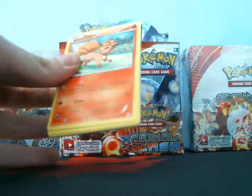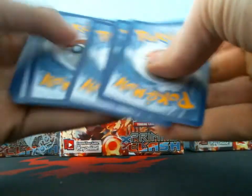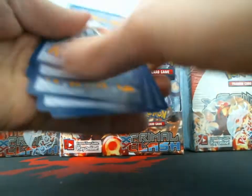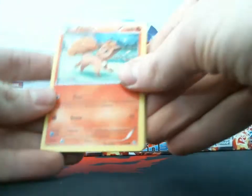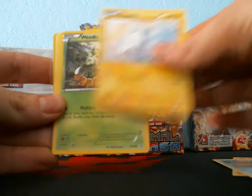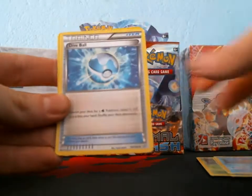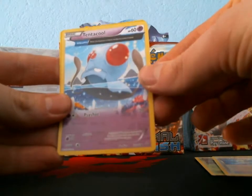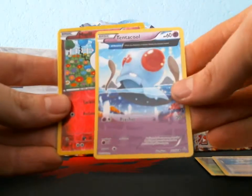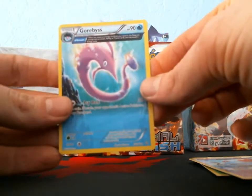The only card I have from the set so far is Camerupt, from a promo tray — I have not opened a single pack. Alright, first pack: I got a Vulpix, Corphish, Tynamo, Weedle, Barboach, Wishcash, Dive Ball, Tentacool, that ancient trait card — it's kind of cool — Merill reverse, and my first rare is a Gorebyss.